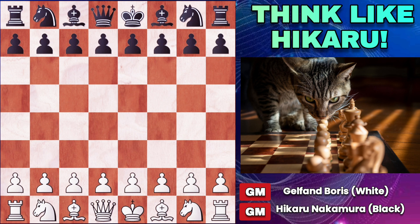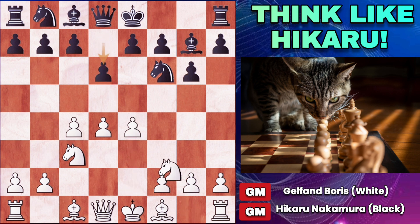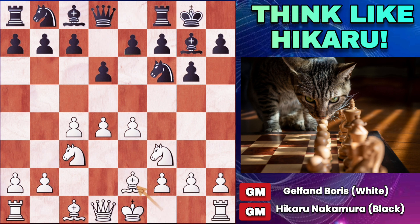Boris Gelfand with white plays d4, and Nakamura responds with knight to f6, c4, g6, knight c3, bishop g7. The King's Indian is on the board — one of the most aggressive openings black can play against d4. e4, d6, knight f3, castles, bishop e2, and e5 — the main line of the King's Indian.